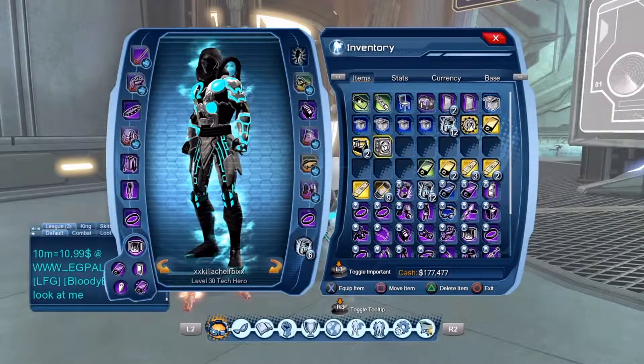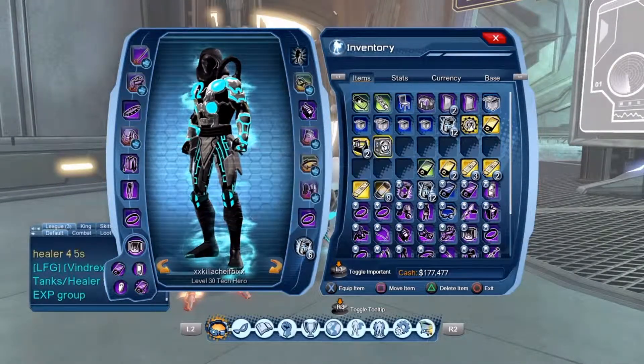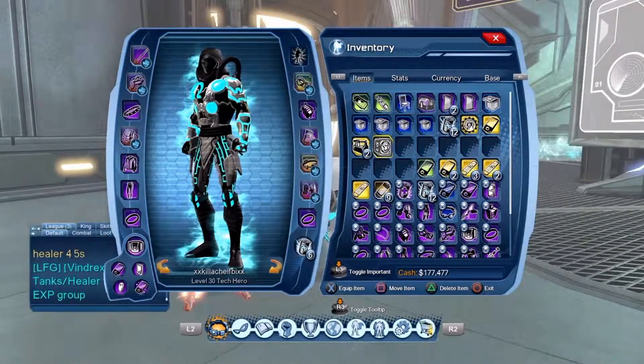I heard that you can keep tapping X or square and it chases the aura. I don't know if that's true, but some kid did it and got the blue solar and a purple solar in one try.